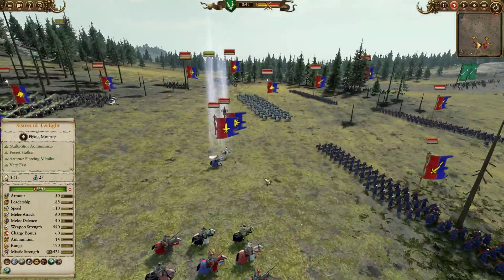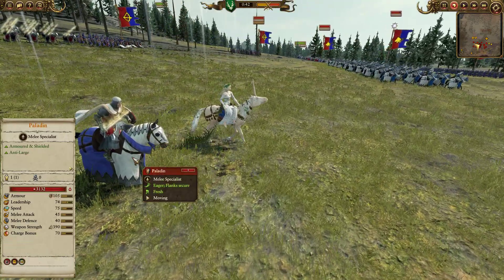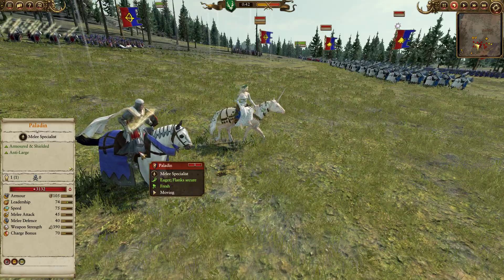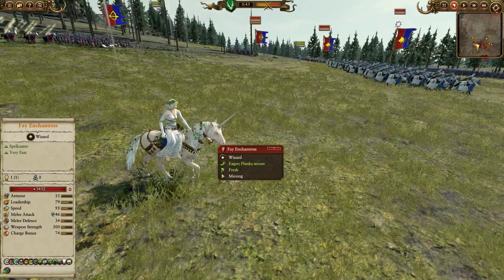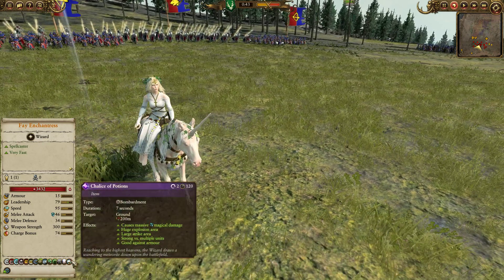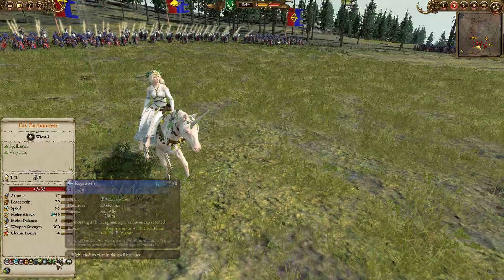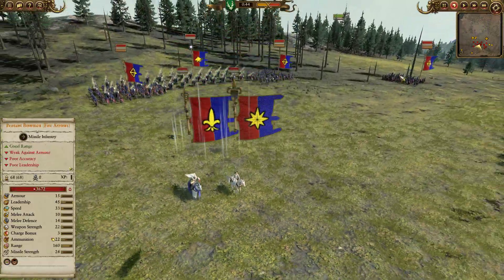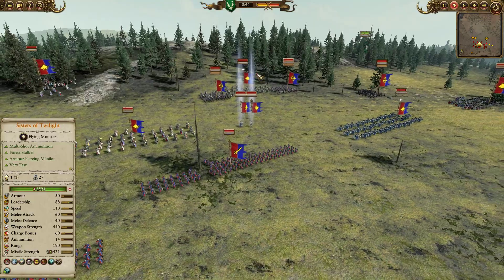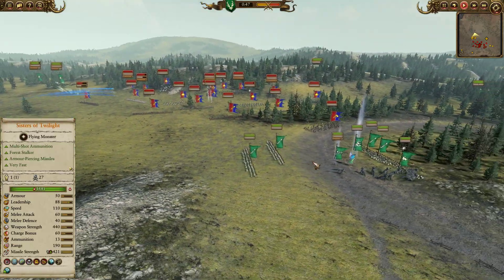For the hero corps, we have a double duo. There's a Paladin, completely stripped down — he's going to be a nice anti-large combatant and bodyguard for the Fae Enchantress. The Fae is doing her best sisters impression, looking cool on her Unicorn, coming in with Chalice of Potions, Favour of the Fae, Arcane Conduit, Regrowth, and Earthblood. Her job is basically just to heal up all these very expensive knights throughout the course of the battle, as they try to win the day.